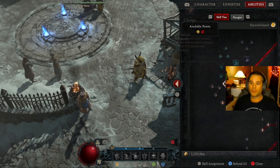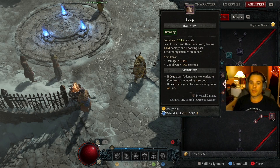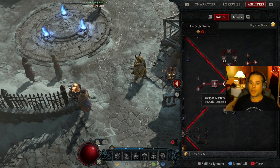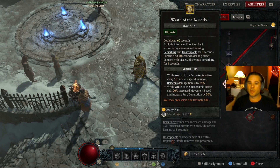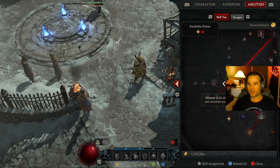For my brawling skill I use leap — jump into battle. My weapon mastery skill is rupture. I'm only using that because of a unique item that dropped for me, and I'll show you that in a minute. My ultimate skill is wrath of the berserker.